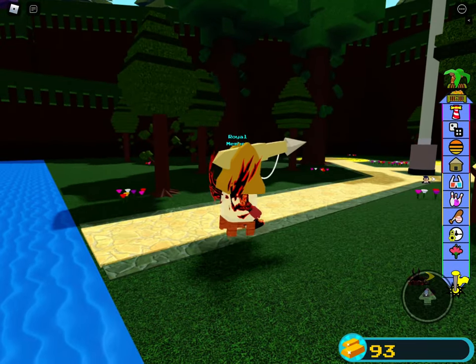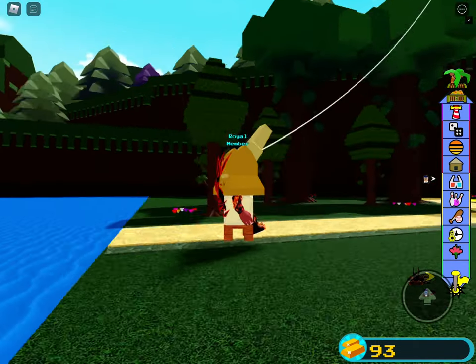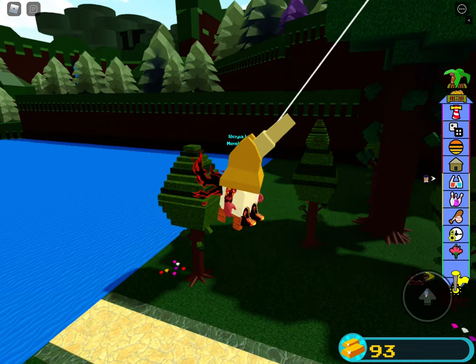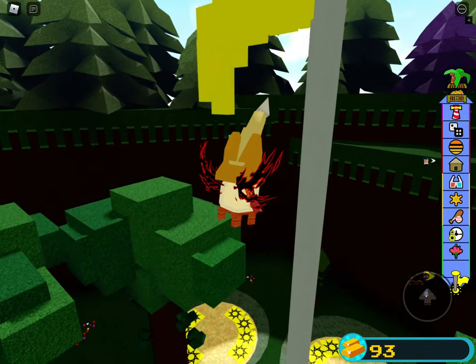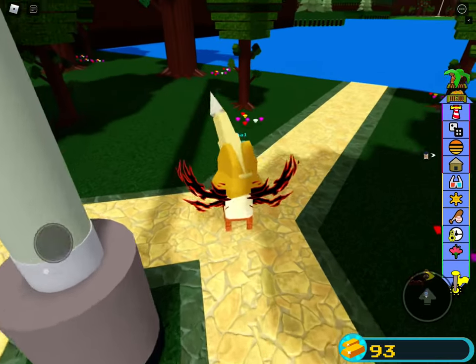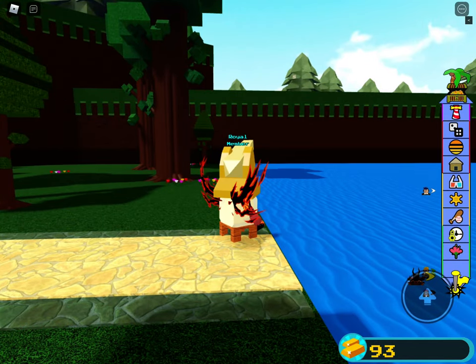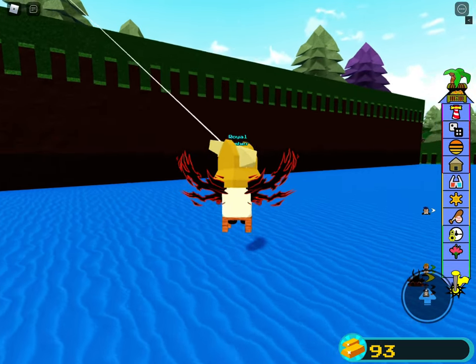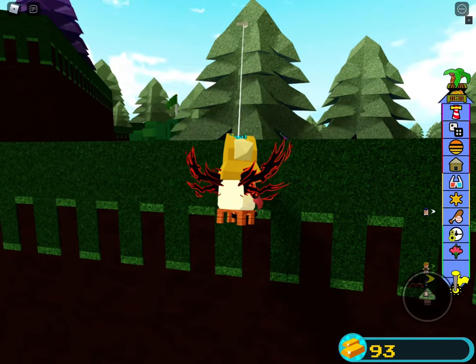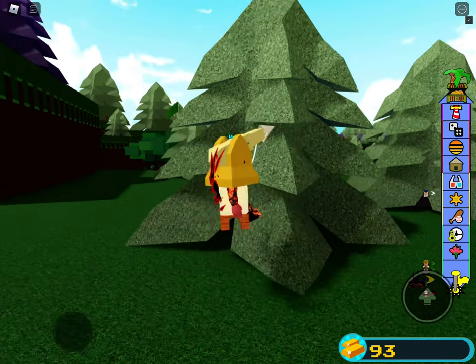So I'll show you what I mean by grapple. If you tap on it enough you'll go to that area, and if you tap on it enough you'll let go. So let's say I want to go up there — I would grapple to that tree, and then I'd keep tapping it till I got let go.